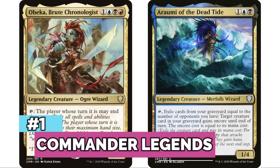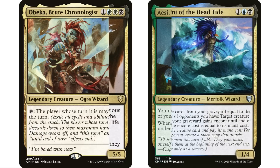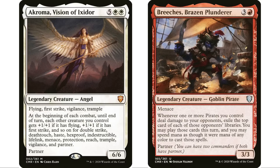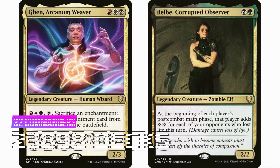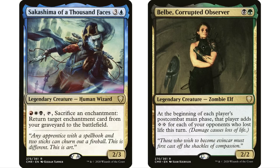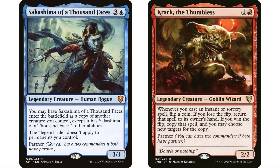Coming in at number one — probably to no one's surprise — is Commander Legends. I considered whether to include it since it's barely a year old, but even in six months it would likely still be number one. There are 32 non-partner legendary creatures plus 41 partner commanders. It's no surprise that the two sets with partner commanders are at the top. Total: 48,788 decks — with 23,898 from the single commanders and 24,890 from the 41 partner commanders, split pretty evenly.